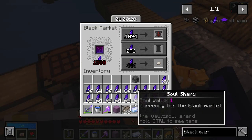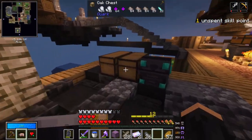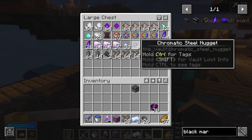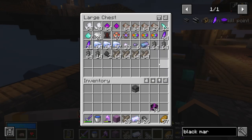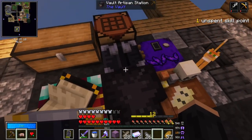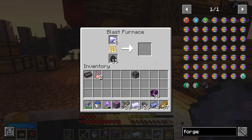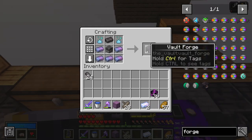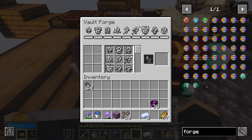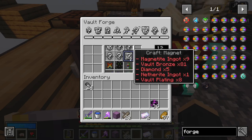We also lost the tool when we were making the tool for it. This, as mentioned, is what we've been waiting for for all our lives. We can create helmets, chest plates, leggings, swords, and magnets. So for a magnet, we need magnesite, vault bronze, diamonds, netherite, and vault plating - that is a lot of the stuff that we have.